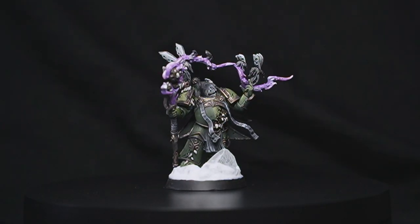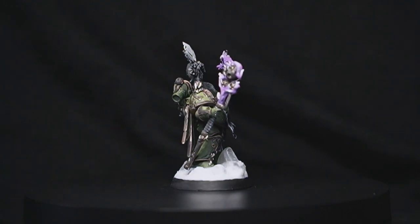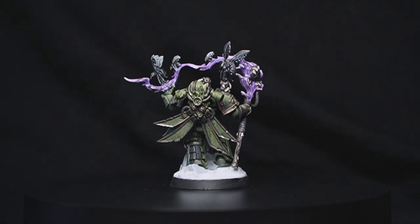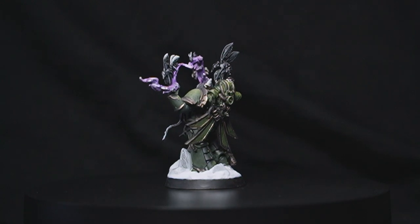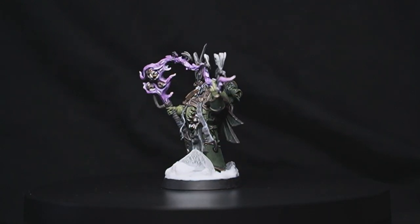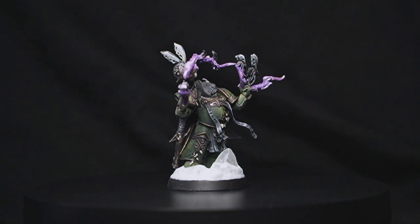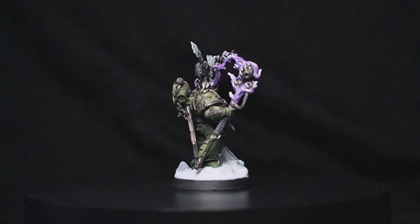Alright guys, here he is — my leader, my HQ pick, my Malignant Plaguecaster. I did some minor kit-bashing: I put that big fly that was meant to be on the bottom of the base and put it on the shoulder instead, because I wanted to make sure the base of this model stayed in theme with the rest of my squad and army.